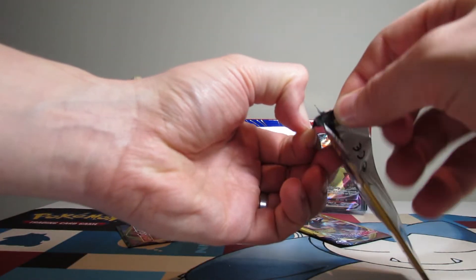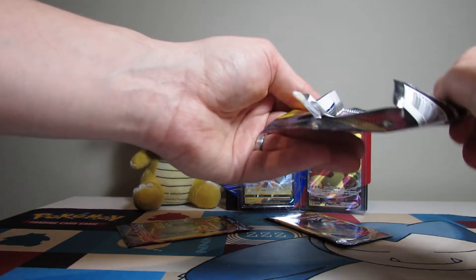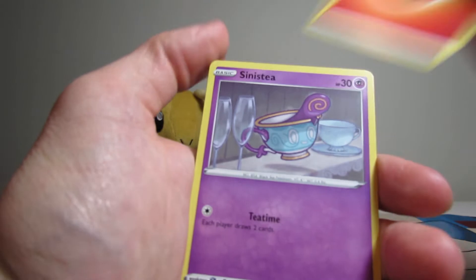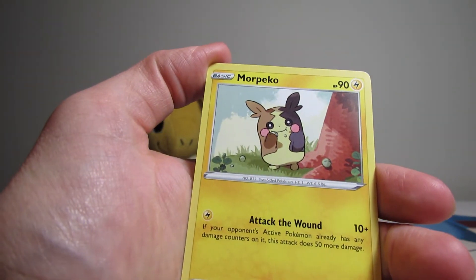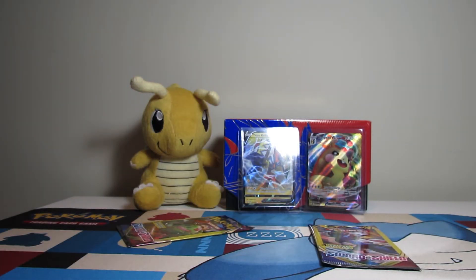We need one more. I'd be happy with one more. I'm happy with what we have — but more the merrier. One at the front and I start off with a Fire Energy. We get a Sinistea. And oh — that's cute though, I don't think we even pulled that — more Petco V. I'm happy with that. That's a cute card, we haven't pulled that one yet.